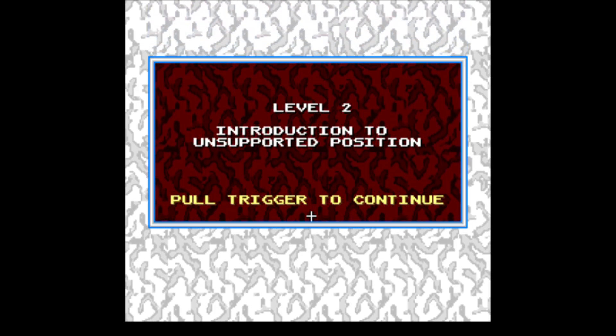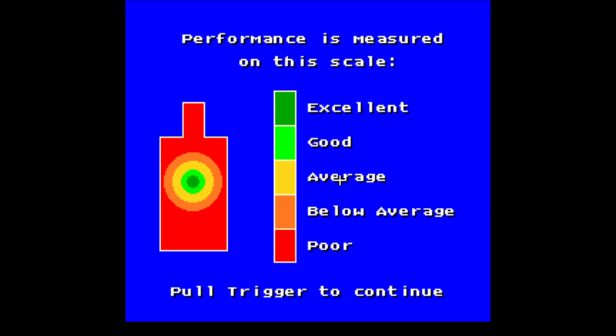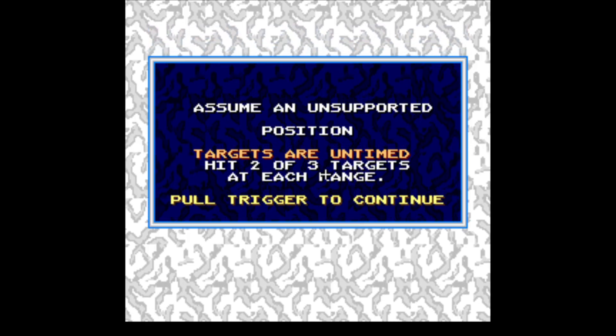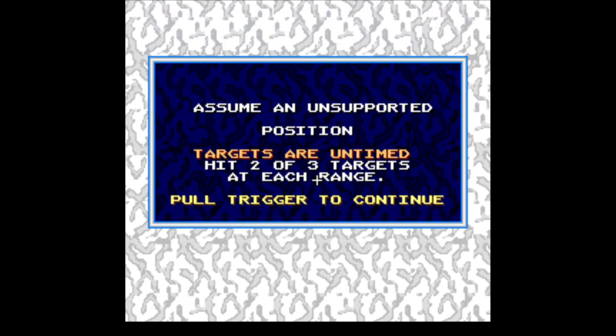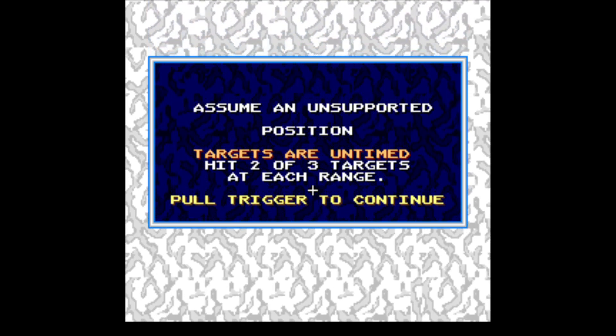Introduction to unsupported position. Target ranges. Performance is measured on this scale. Prepare to fire. Assume an unsupported position — yeah, I really can't do that with the mouse. Targets are untimed. Hit two or three targets at each range.